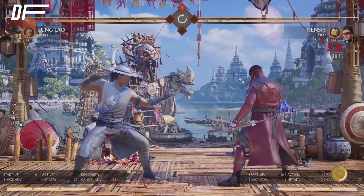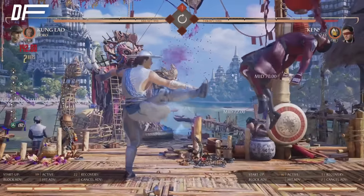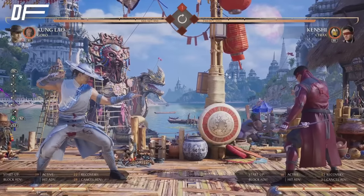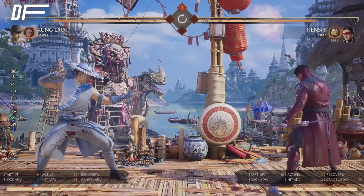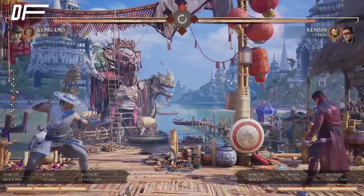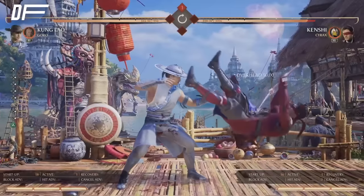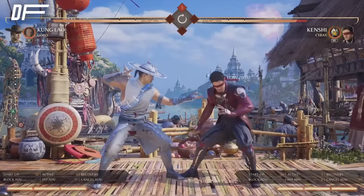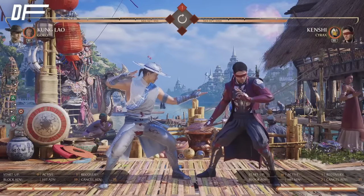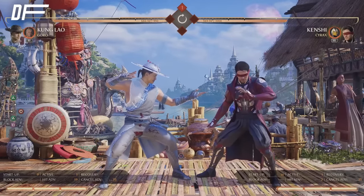The game plan is you want to use all these tools to get in. Use all the defensive tools, all his movement — everything in tandem to get in and use the mix-up tools: the forward two, the sweep, and his pressure tools. That's the general basics of this character. Now we're going to go into the meat and potatoes of the offense and defense of how he works.